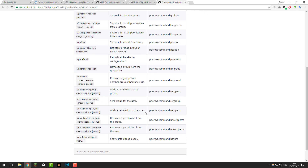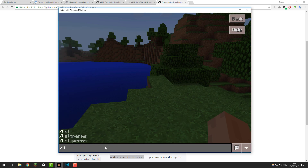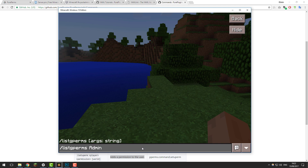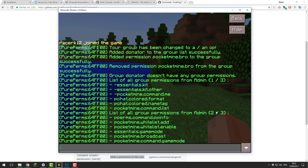Instead of adding permissions to groups, you can also add or remove permissions for individual users. Instead of typing slash set g perm, you would type slash set uperm, which stands for user permission — the syntax is the same otherwise. There's also slash list g perm, which lists all the permissions in a group. If I type slash list g perm Donator it shows none, since we removed the one we added. For the Admin group — with a capital A as the group has a capital in the permissions file — you can see it lists all the permissions the group has across multiple pages, so you'd type 2 or 3 to view subsequent pages.